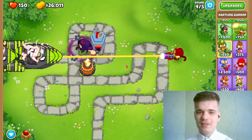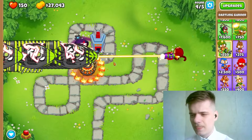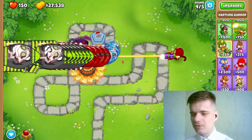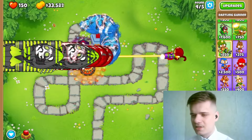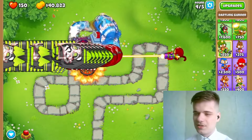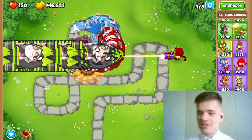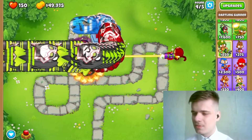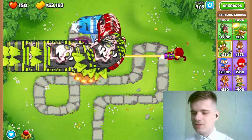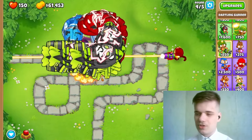Now round 4 has 50 ZOMGs. Thankfully this isn't scary and this round will give us a lot of money, trust me. We started the round with 26k, 27k and as you can see our money is just rising — we're getting so much cash right now. Thankfully it's going to be enough to get the ray of doom that we've wanted to acquire to win this challenge.